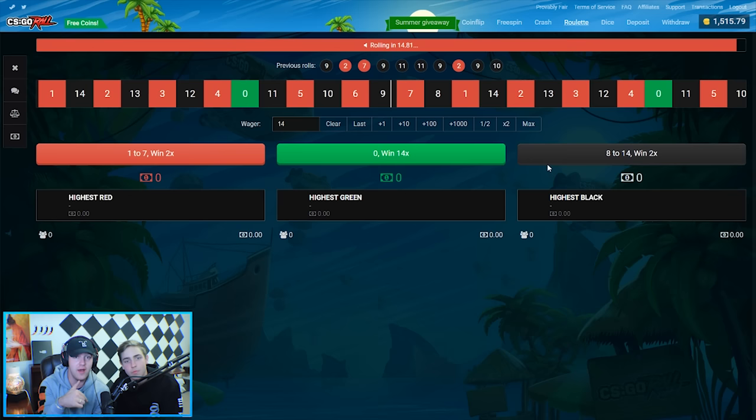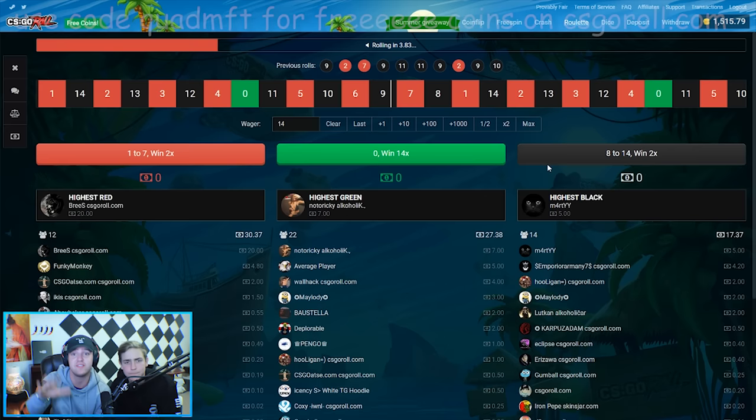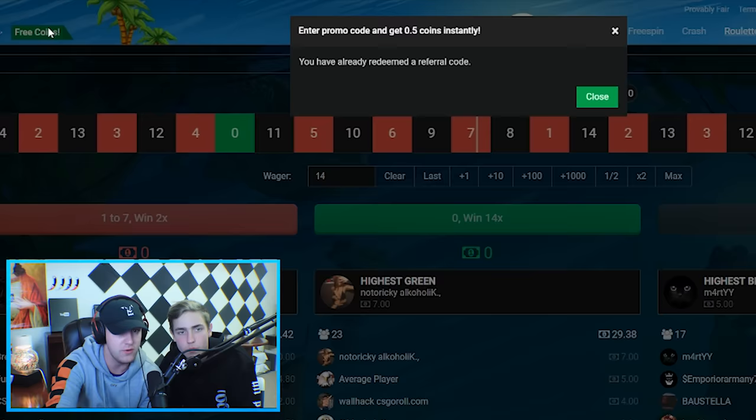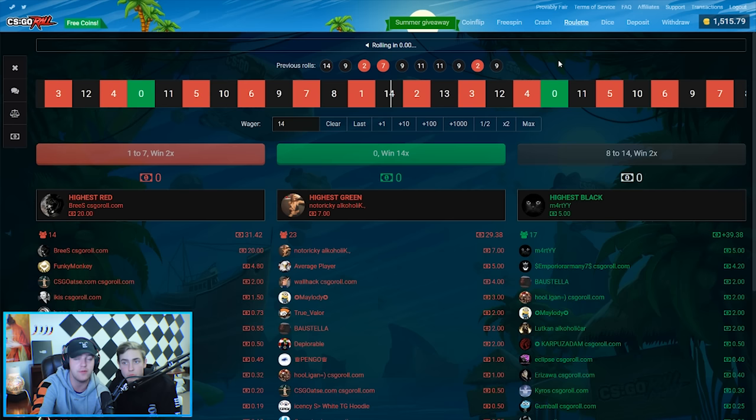We're over on — I think this is probably one of my favorites — CSGORoll. Good website, yeah. Of course a little bit sponsored video, but CSGORoll.com, use code quantumft, link in the description. You go up here and get free coins — you get a free 50 cents you guys can gamble with, play with, try it out, or just withdraw a skin. It's up to you.